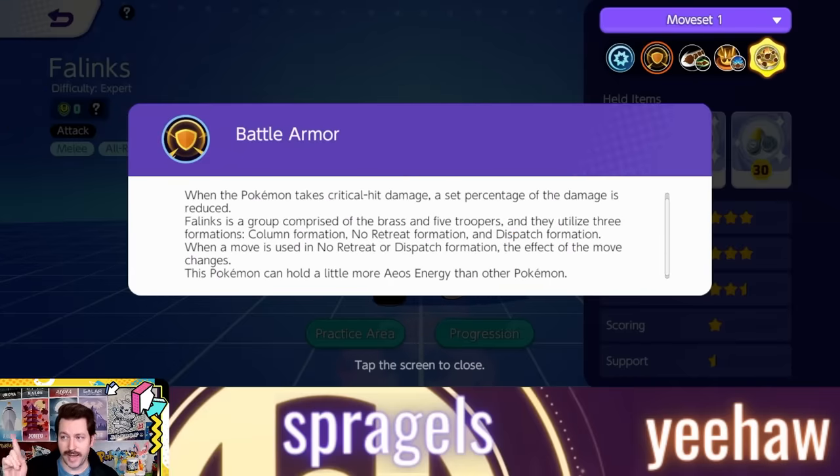I want to start talking about this Pokemon's passive, which is actually really cool. It takes less critical hit damage than a normal Pokemon, but it also has the troopers behind the brass, which unlocks so many weird interactions. Like Venusaur's Giga Drain hits it multiple times, and it can be targeted multiple times with Lucario's Extreme Speed. There are some really amazing, bizarre interactions. It also has multiple formations, and it can hold more Aeos energy than any Pokemon in the game, giving it the highest scoring potential — especially with a Rayquaza shield.